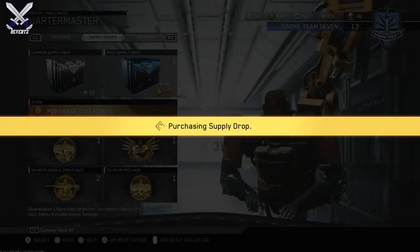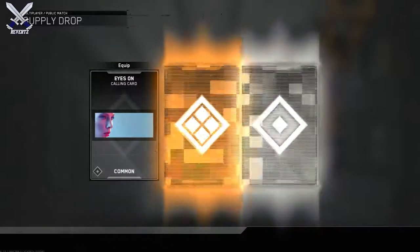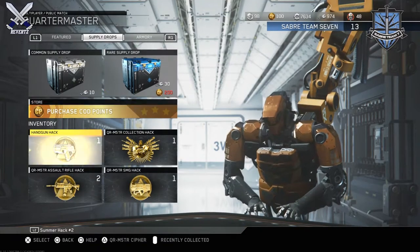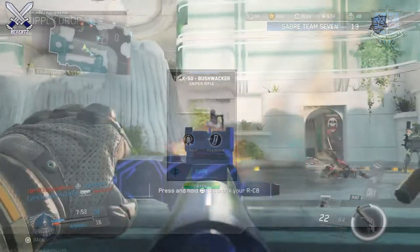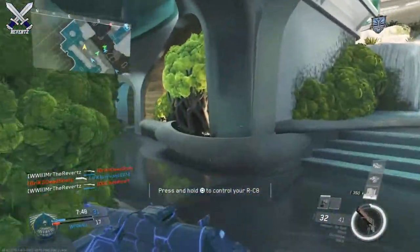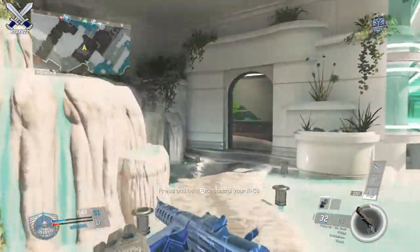For multiplayer, I opened up the 3 rare supply drops first. I didn't get much — I did end up getting the Wreck Wasteland but I already have a duplicate of that weapon, so that doesn't really help me out too much. Then I pulled an epic salvage count. The rewards weren't that good overall, but I do like the 3 rare supply drops and the quartermaster collection over something like a rig hack or a taunt hack.